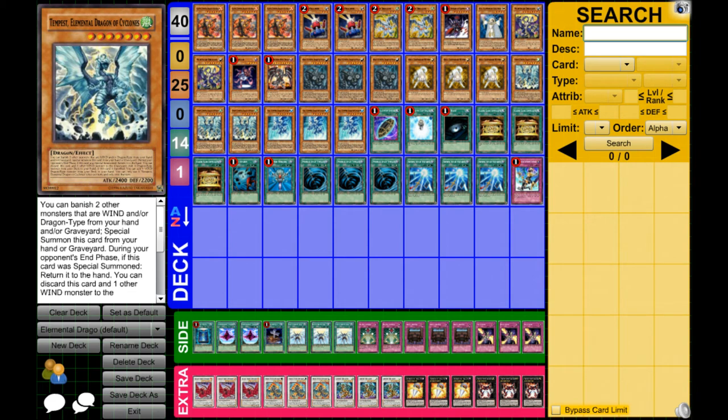What's up, YouTube? Yu-Gi-Oh Support here, coming at you with another Deck Profile video. This one will be of the Elemental Dragons. Some of you may think of them as Suppressors or Incarnate Dragons, whichever you prefer to call them — they're actually now the Elemental Dragons.